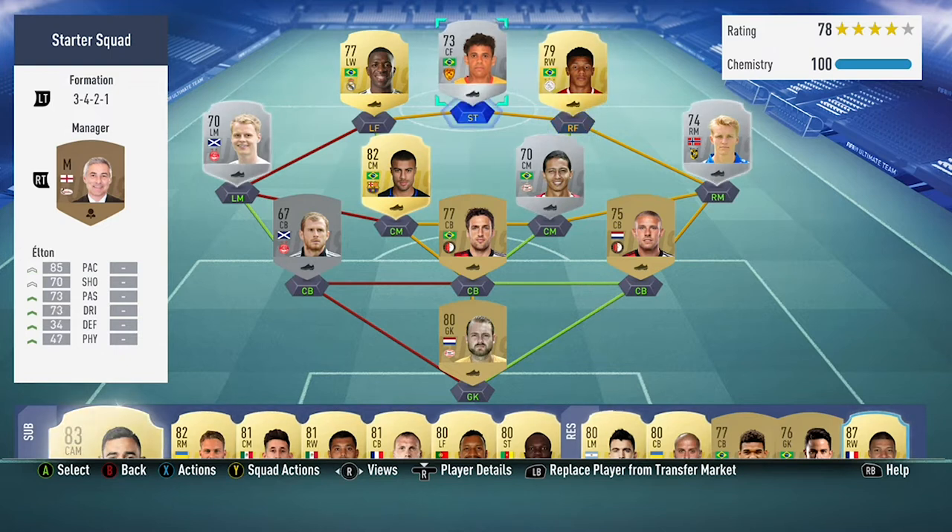The only bad thing about it is the defence is very, very bad. It concedes a lot and also the left mid Makai Stevens has only around 65 stamina, so around the 60 to 70 minute mark you will probably have to sub him off for someone else. But overall it's pretty fun just because of all the five star skillers, and especially as a starter squad this is a decent team to use.